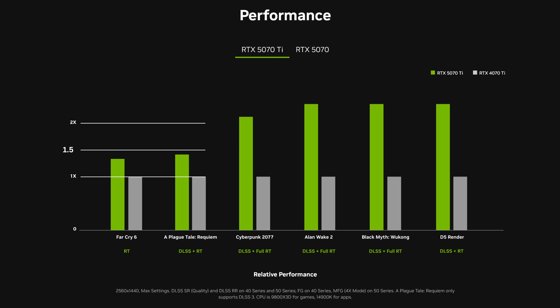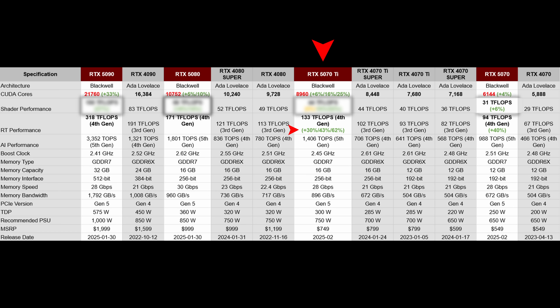Moving over to the 5070 Ti, there's a similar story. NVIDIA's marketing numbers show roughly 40% better performance, and from the table we can see that comes from the increased ray tracing performance. Looking at the shader performance, it is 0% different against the 4070 Ti Super, and roughly 10% faster against the 4070 Ti, which NVIDIA is comparing this GPU against.